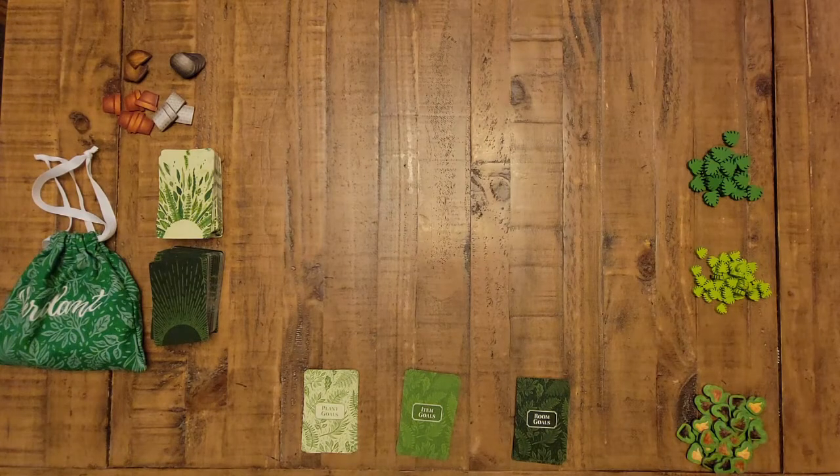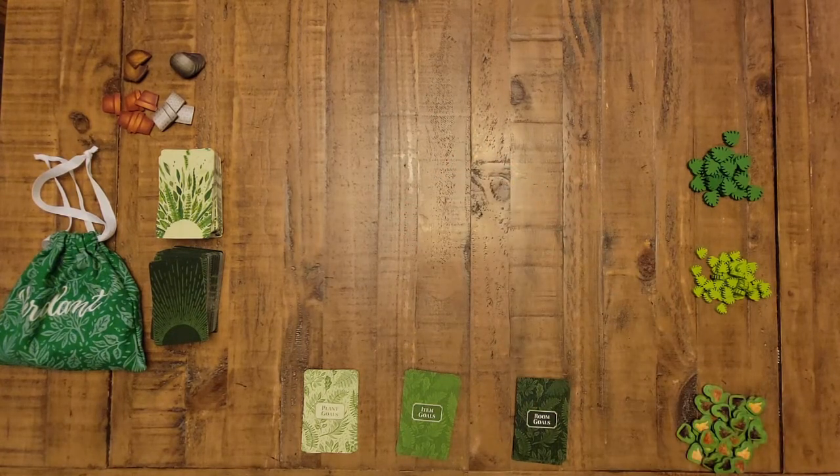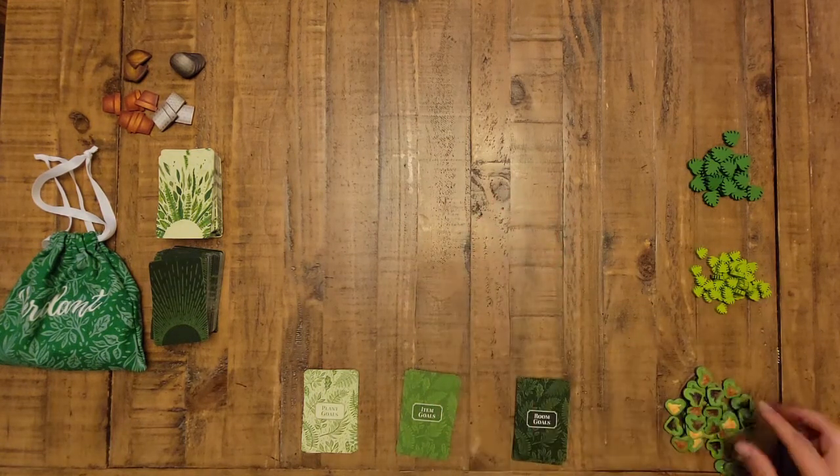Without further ado, let's get started with Verdant. We're going to set up the solo game but I'll give you some information about how it differs from the multiplayer version. You can see all the components here that come with the game — it also comes with a rulebook and a scoring pad for the end of the game. I've separated everything out here to make it a little easier to set up.